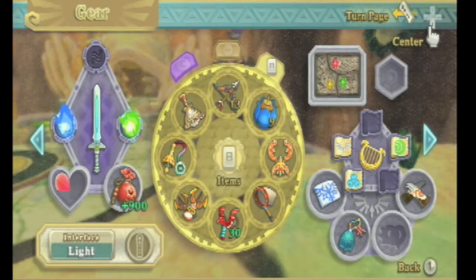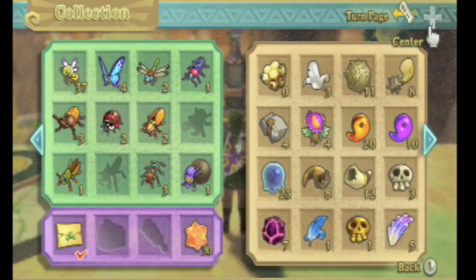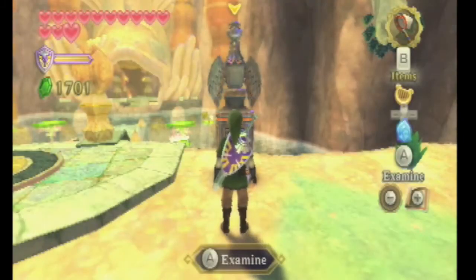Hey guys, Waluigi Walkthroughs here with some more Legend of Zelda Skyward Sword walkthrough. In the last part, we collected Nayru's Flame and got the Goddess White Sword. And between this last recording and this recording, I collected a few more Tumbleweeds up to 11 from 8, and went up from 2 Eldin Ore up to 4. To get those things, you can go to Lanayru Desert for the Tumbleweed and Eldin Volcano for the Eldin Ore.